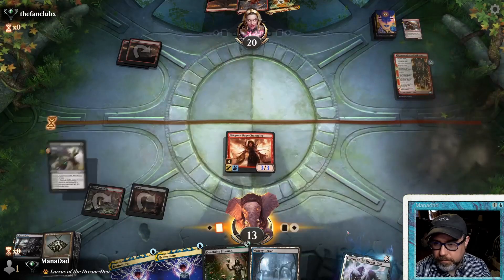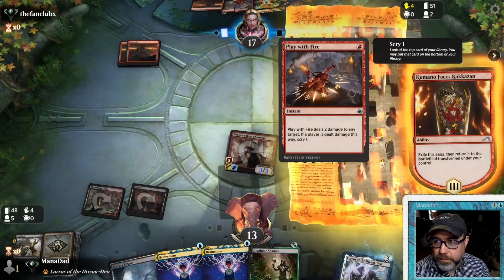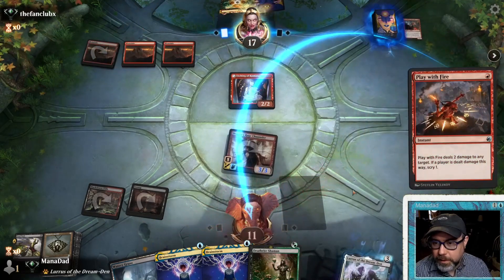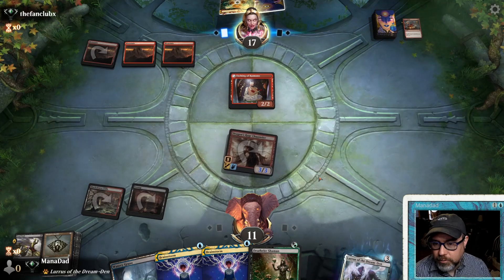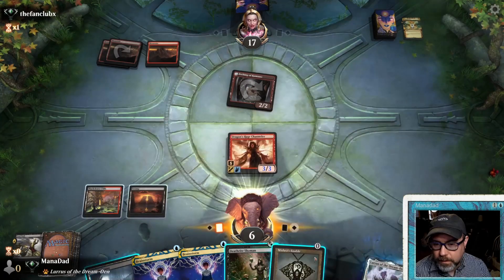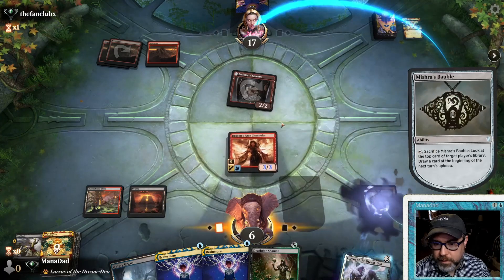We'll spend our Fatal Push on the Bloodthirsty Adversary. We get a regular Swamp — we didn't get the instant in the bin yet, but that's fine. That puts Dragon's Rage out of range of Play with Fire, so they'll have to use Lightning Bolt on it. Unfortunately Deathrite Shaman dies to Play with Fire. At a certain point we get them out of direct damage, but they're just going face aggressively.